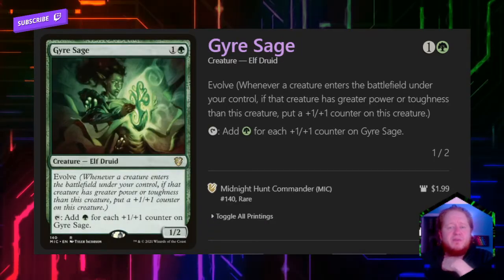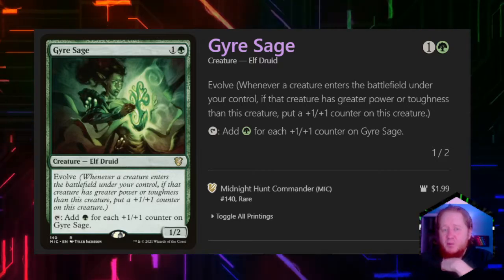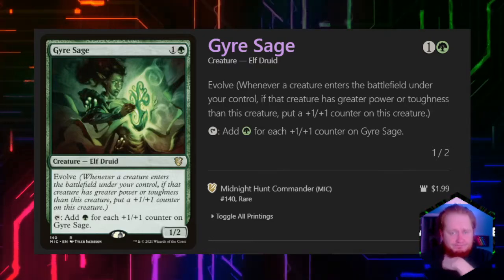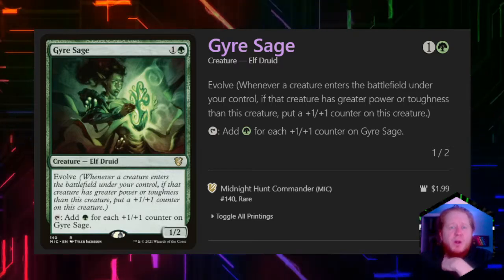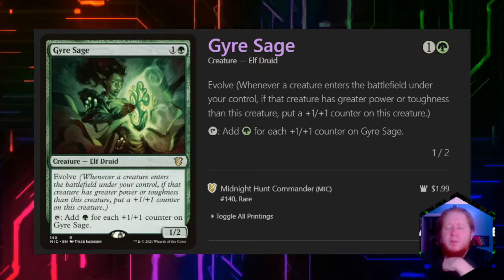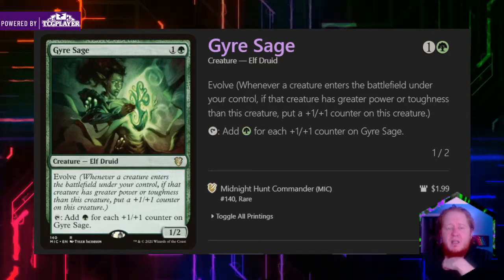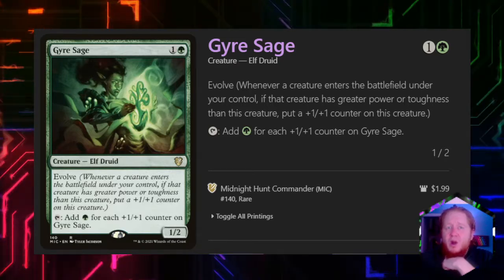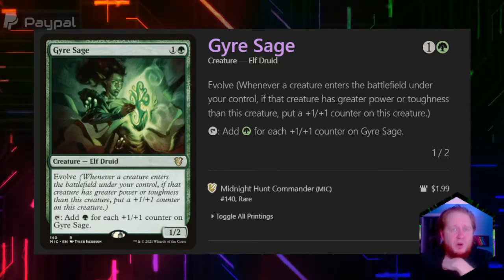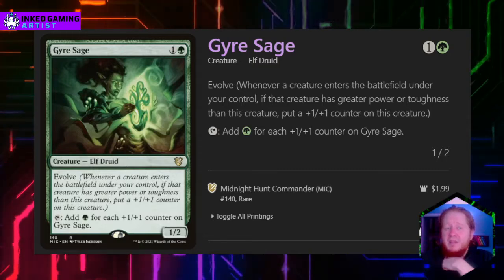Gyre Sage for one and a green is one of the first creatures that illustrates the point I'm trying to make. It's a 1/2 that taps for an amount of green mana equal to the number of +1/+1 counters on it. Whenever a creature enters the battlefield under our control with greater power or toughness than Gyre Sage, we put a +1/+1 counter on it. We may not use the Evolve mechanic very often, but simply pumping Gyre Sage up and getting it big can generate a crazy amount of mana. Our signature spell not only puts a +1/+1 counter on but untaps our creatures, creating turns where we tap the creature, put a counter on it, generate the mana, untap it, and then tap again for even more mana. So we can actually ramp by modifying our creatures.